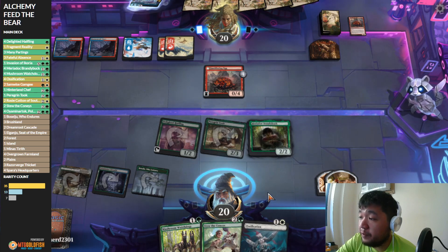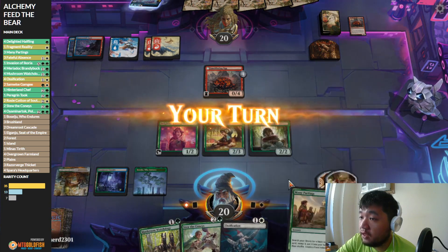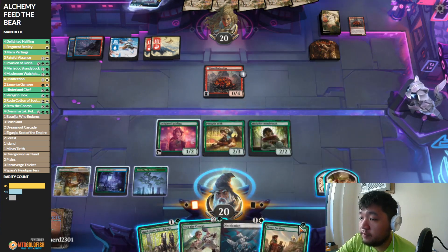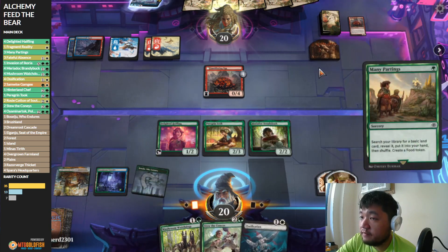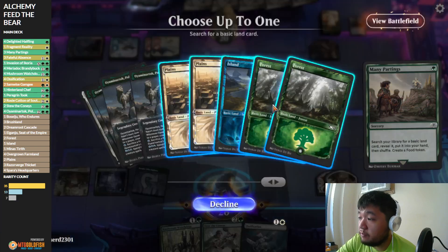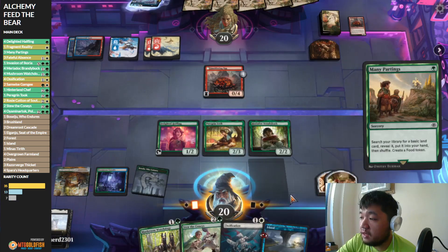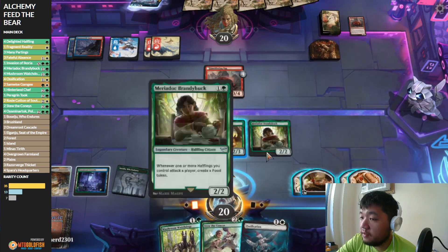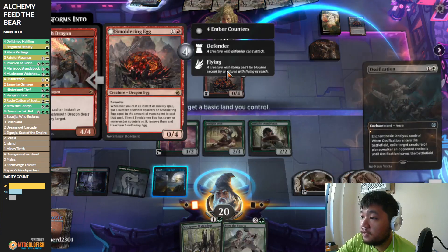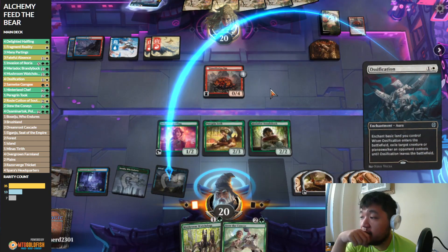I'm starting to think I might want to drop this for Hobbit Sting, or probably one of the more reliable white removal spells, or even Invasion of Gobakhan just to peek at our opponent's hand. If we can hit our basic land that would be great. This one unfortunately can only target stuff our opponent controls. Oh, there's our basic land. Note that this one just transforms, so it's still the same target. We have a blue source — we'll still take an island.